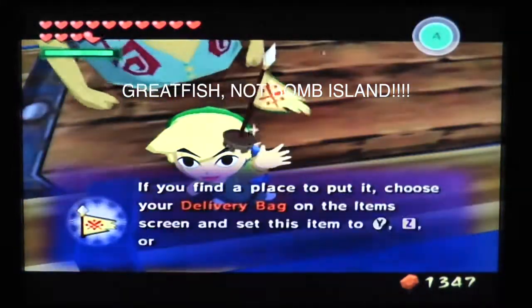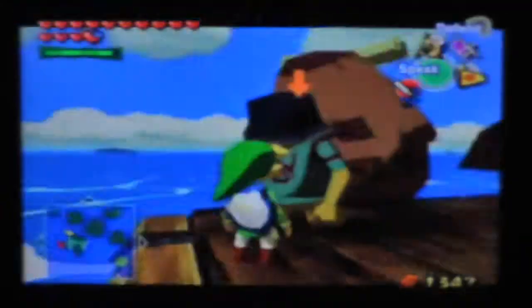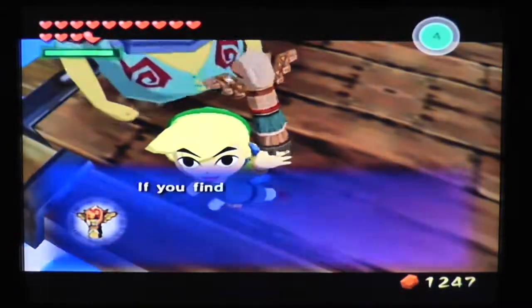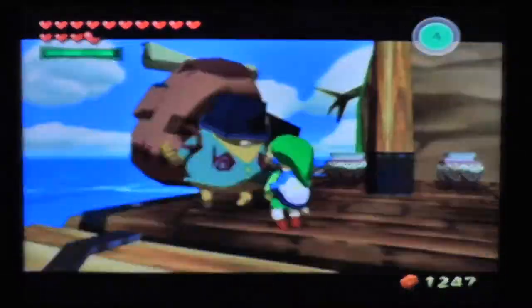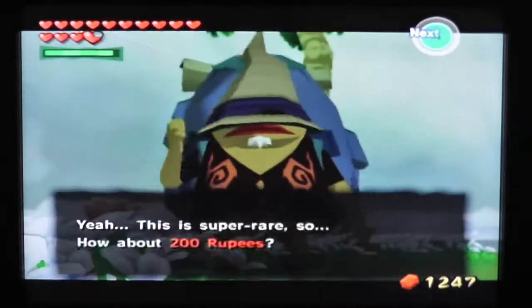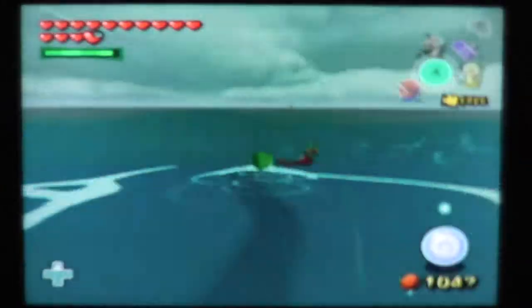You'll also need to pay 75 rupees — getting kind of pricey. Next, Great Fish Isle: trade the hero's flag for the postman statue. Price is 100 rupees — worth it! Next, sail over to Mother and Child Isles and trade your postman statue for the shop guru statue. You'll have to pay a whopping 200 rupees for it — not worth it.